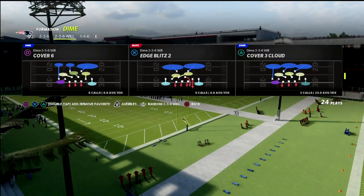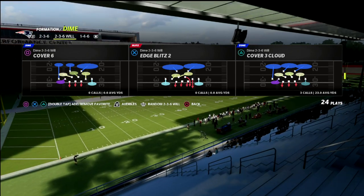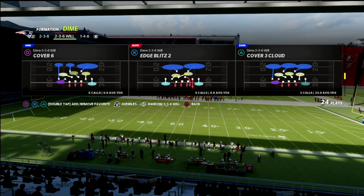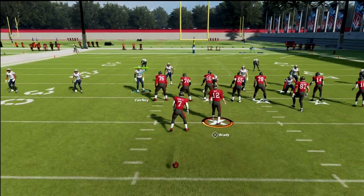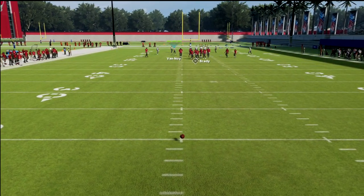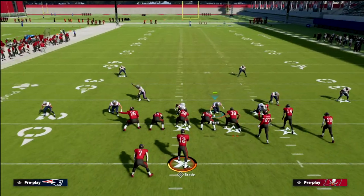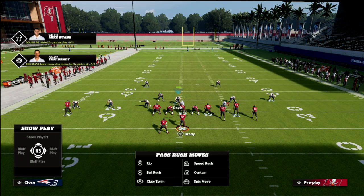Today I want to show you the best blitz in Madden 22 — the edge blitz out of the dime two-three-six wheel. This can be found in the Baltimore playbook and the Tampa Bay playbook; those are the two best playbooks for this blitzing concept. It's honestly one of the most simple and best blitzes we have in Madden this year. Literally all you do is QB contain, stand right here, snap the ball, and the blitz will loop around the edge.